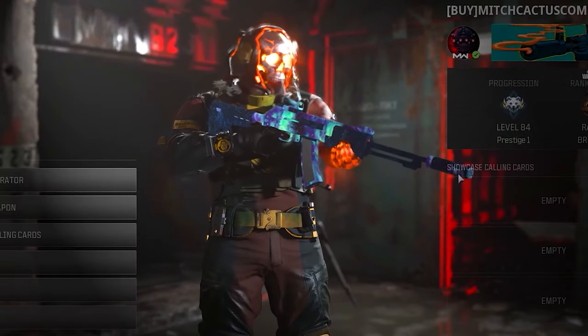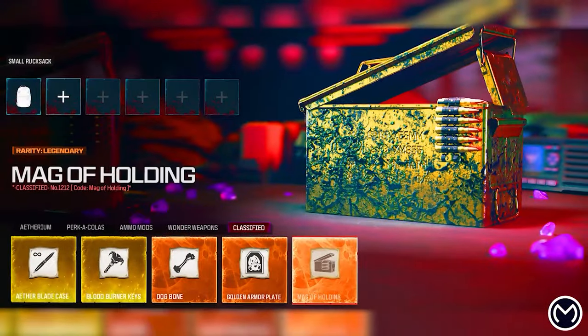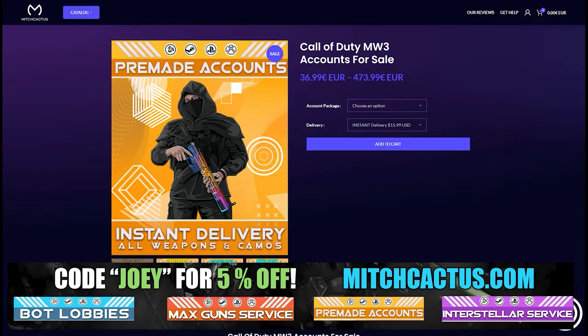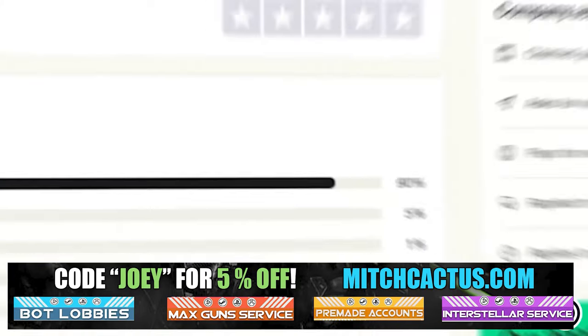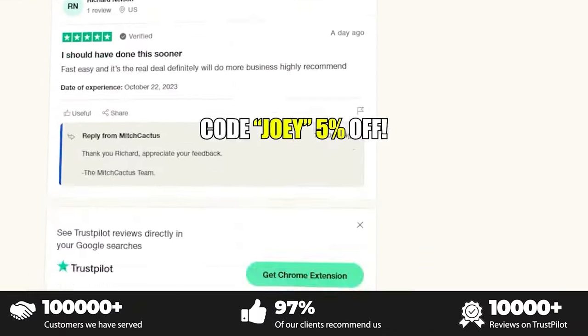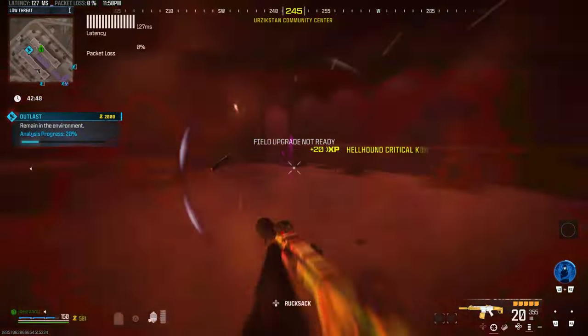Quickly let's take a look at my sponsor mitchcactus.com. He's got a range of services including camos — you can literally unlock any camo in the game from Modern Warfare 3 or Modern Warfare 2 — accounts for sale, zombie schematics, nuke skin boosts. Over 10,000 customer reviews. Use code Joey for five percent off, links in the description.